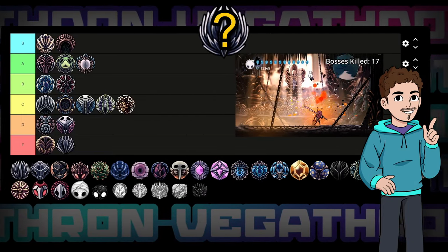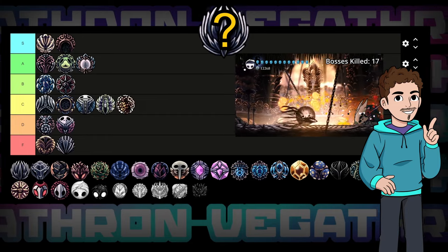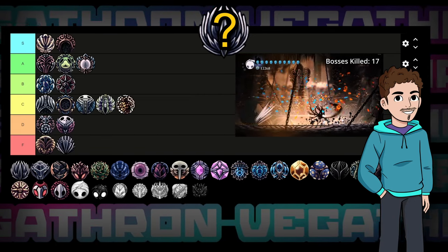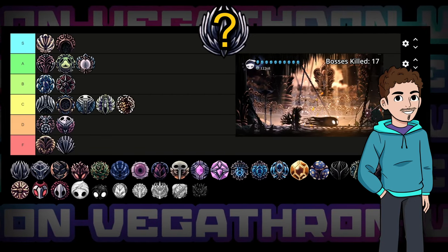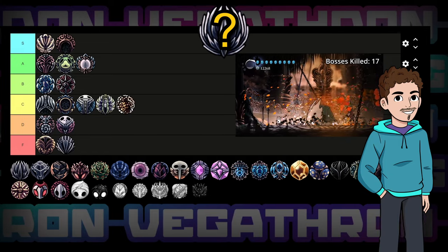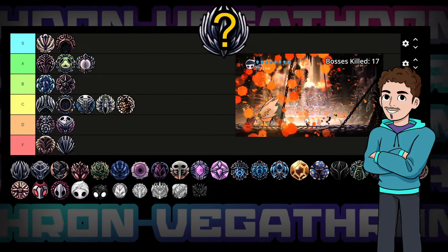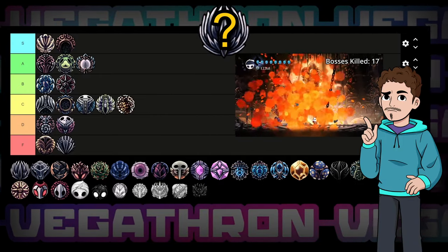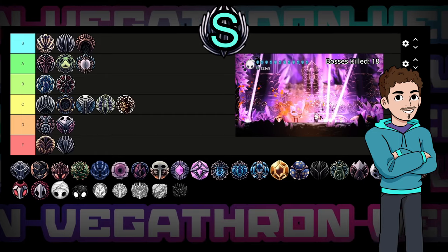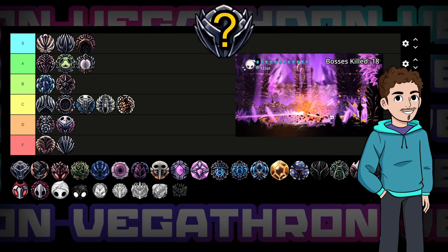Next up we have Quick Slash, and yeah it looks similar in appearance to Heavy Blow, but it couldn't be any further away in terms of how good it is. This charm increases your attack speed by around 46% and will set you back three notches — needless to say, a huge increase in damage output. In a one-to-one comparison it's slightly worse than Strength in terms of DPS increase, and it is hard to make full use of without Steady Body. But being slightly worse than the best charm in the game still puts it in a really good position — it's a no-brainer to throw it in S tier right behind Strength.